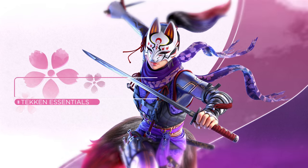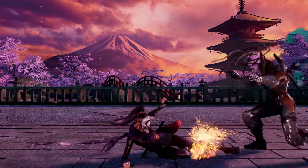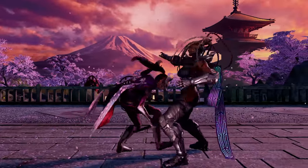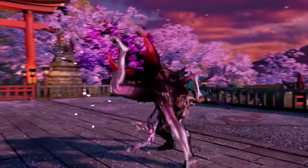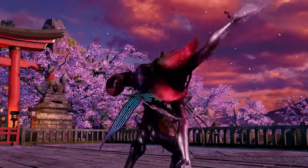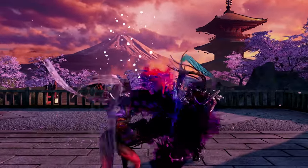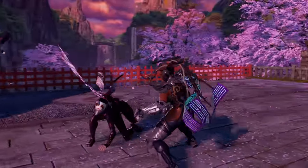Kunimitsu is a nimble, deceptive fighter who uses all the trickery and illusions befitting of a ninja. While she won't be winning any brawls up close, she's extraordinarily light on her feet. When her mobility is used in conjunction with her hard-hitting mix-ups and tricky setups, opponents will be struggling to keep up as this mischievous fox runs rings around them in the arena.